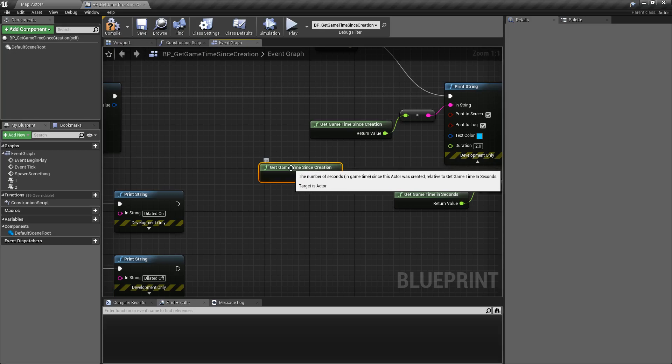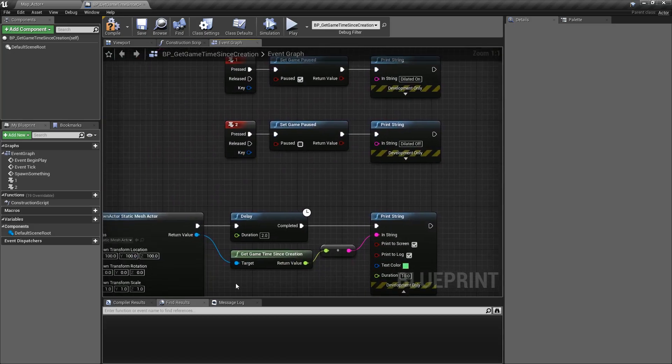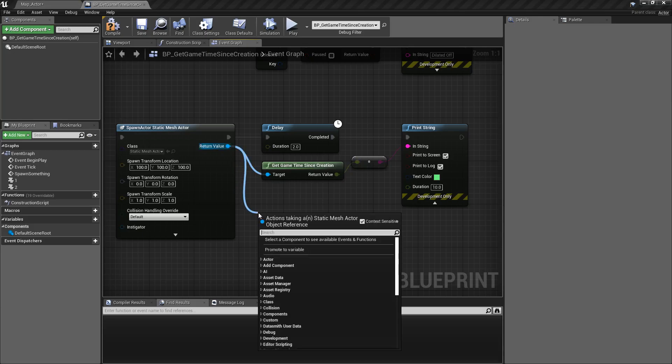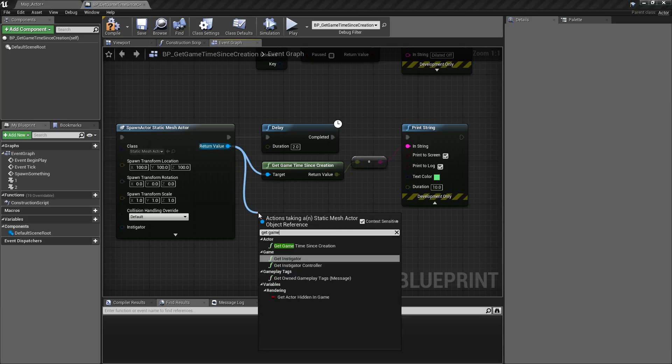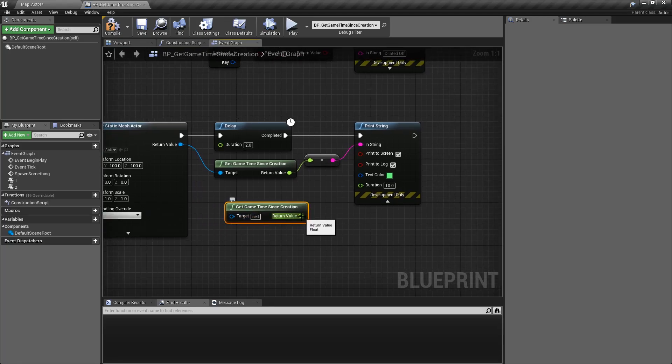If you want to target something else, you have to do it context-sensitive. You'll notice there's no input pin by default, but if we drag off an actor — in this case I spawned one in — and use Get Game Time Since Creation, you'll notice we now have an input pin. We can target any other actor and it's going to give us back the same float value for the time since creation.